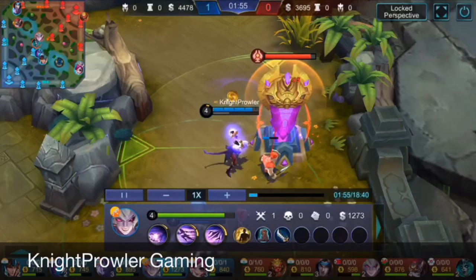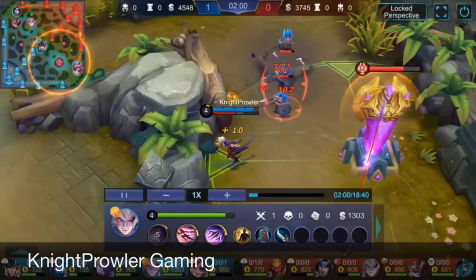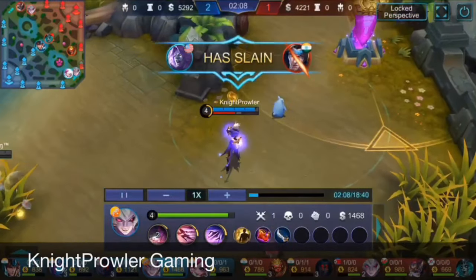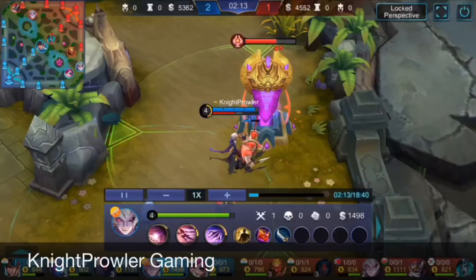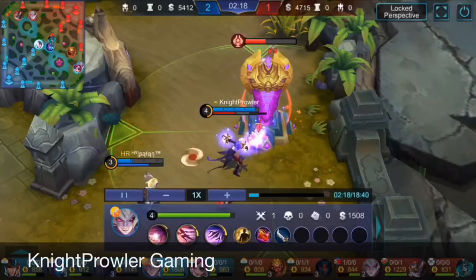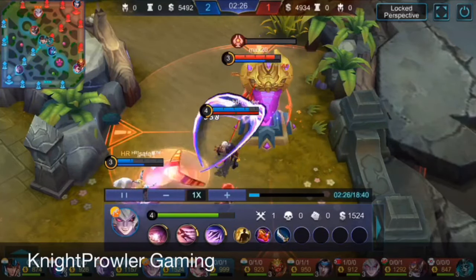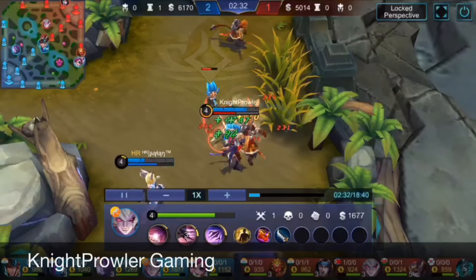That gives me first blood easily. Now I'm ahead in farm, and when a fighter is ahead of farm it's very dangerous for the enemy. With the assassin emblem I'll be farming very fast. The talent I'm using is Bounty Hunter. I'm targeting the turret to get an edge over enemies while they're busy laning and I'll be farming — including eating their jungle.